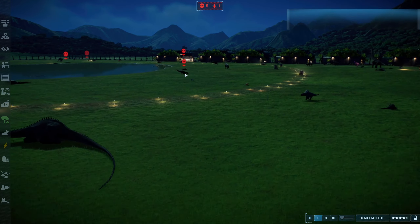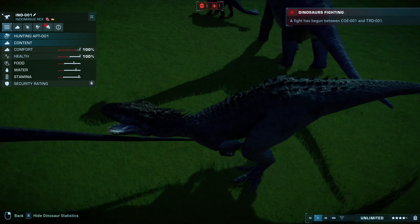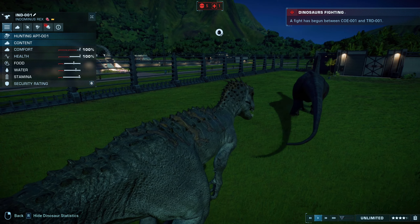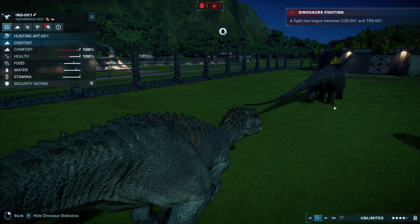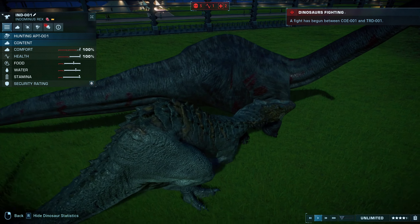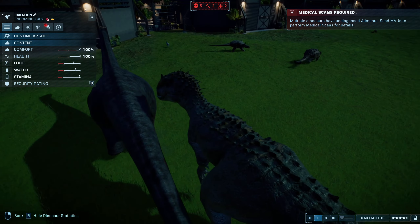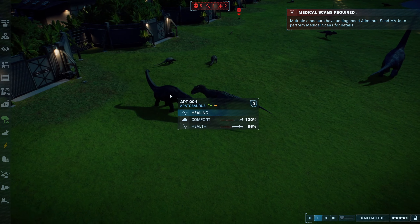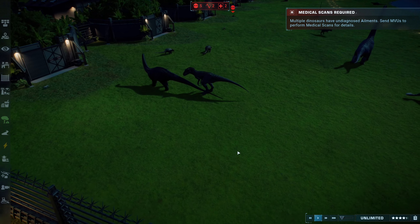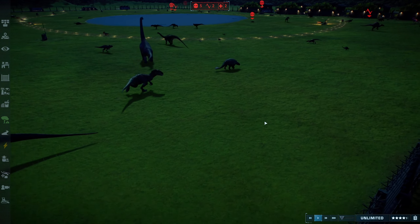The Indominus Rex is not done with the Apatosaurus — once again grabbing it, tearing at the leg. Still not down though. The Apatosaurus is really putting up a fight against the Indominus Rex. This is not something I would have expected. I figured it would have already had it taken down.